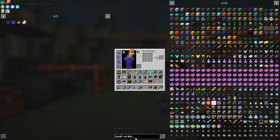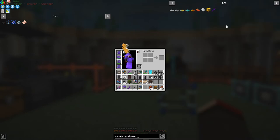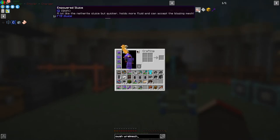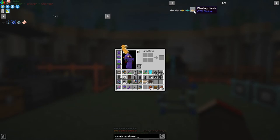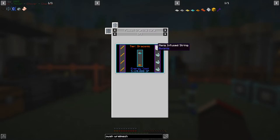The goal here is to upgrade the sluice and mesh to Blazing variety. The Empowered Sluice is quicker than the Netherite Sluice, holds more fluid, and can accept a Blazing Mesh. The Blazing Mesh recipe isn't that expensive — just Blazing Rods and Mana-Infused String — but it's Draconic tier, so we need to progress in Draconian Evolution. The sluice itself just uses ingots and blocks, none of which are difficult for us now.